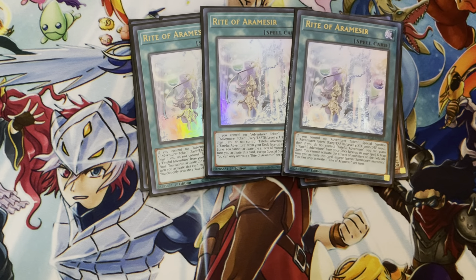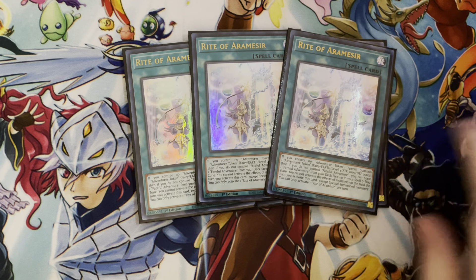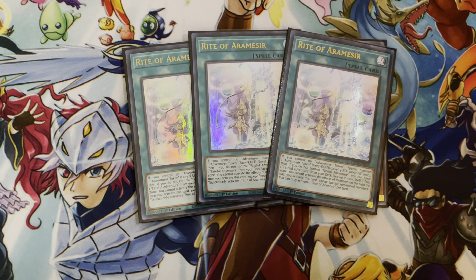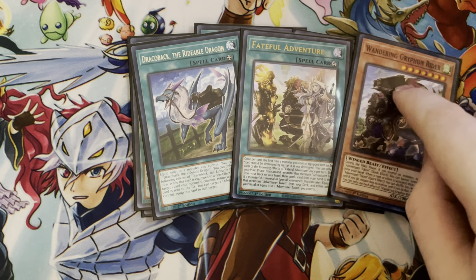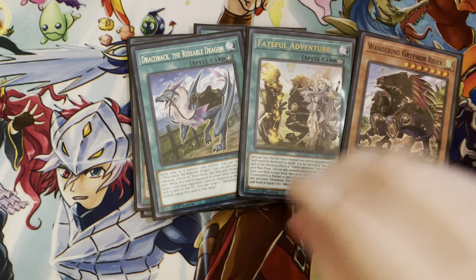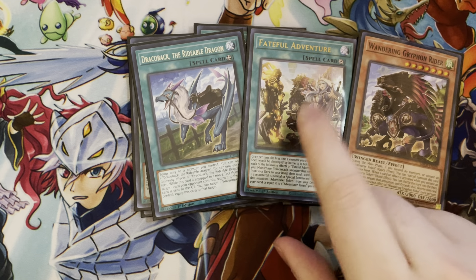Three Rite of Aramesia — this card's really good. It puts a 2,000 attack beater on the board that the deck depends on to use its other cards, and it's also a 2k beater, so that's really neat. For the one-ofs: Griffin Rider, the negate guy. Fateful Adventure — this card's really cool, though seeing it by itself usually isn't going to do a whole lot. It's definitely a linchpin in this engine.